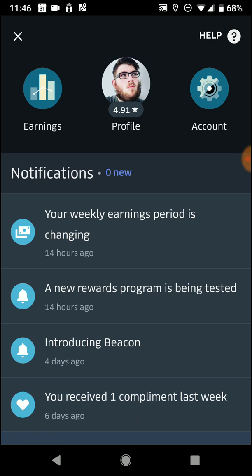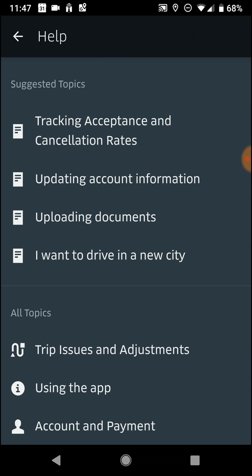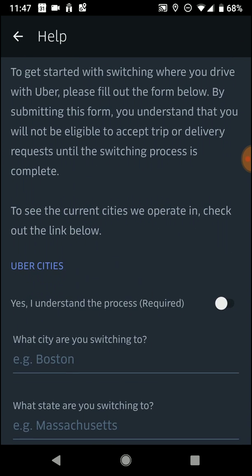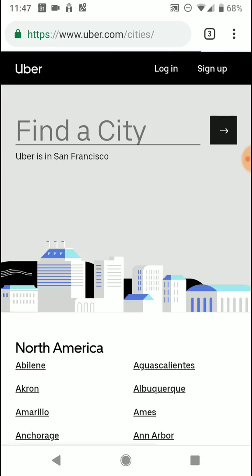This is how you do it. You get to this menu, go to Help, then 'I want to drive in a new city.' You read all this and if you're curious about whether you can switch to the city you're going to, you just click on 'Uber Cities' here and it will bring you to a list.